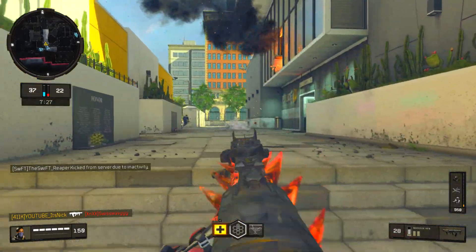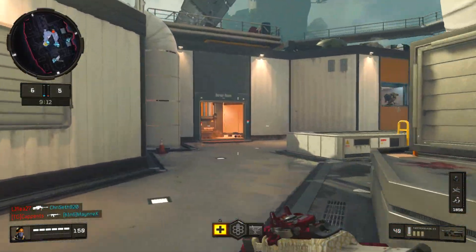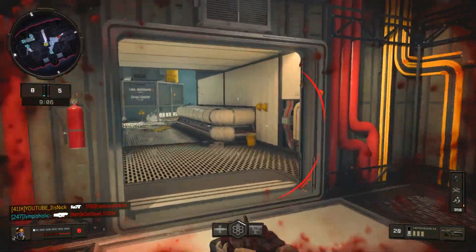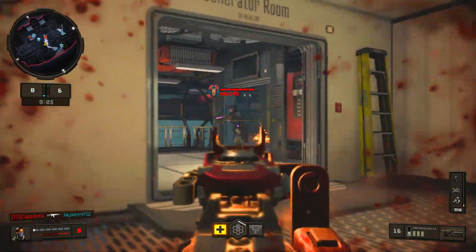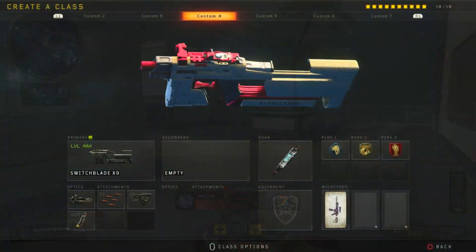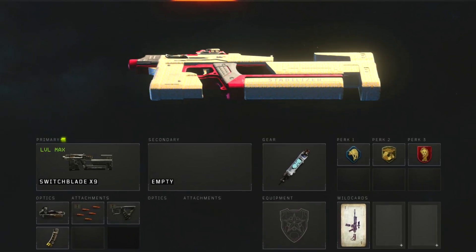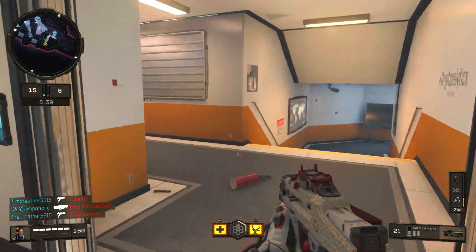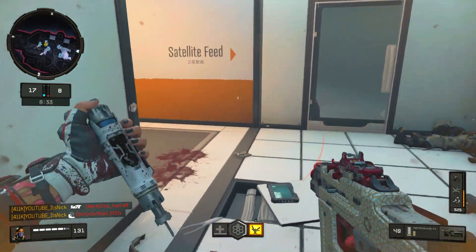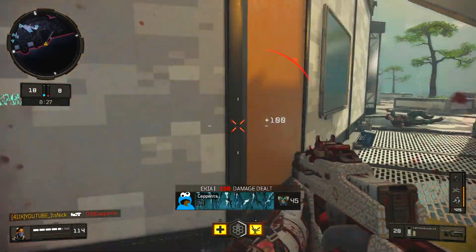At number one — the Switchblade. I did mention this was going to be in the video, and it's pretty good. Same three perks as the Maddox: Scavenger, Gung-Ho, and Dead Silence. Stim Shot for gear, same as the Maddox class. For attachments: ELO Sight, Rapid Fire, Quick Draw, and Hybrid Mags — two attachments in one. Quick Draw lets you aim down sights super fast, Rapid Fire makes this gun shoot like crazy. Just be aware there is no Grip on this class, so it does have a little kick to it — make sure you're using it right.